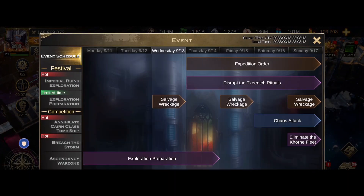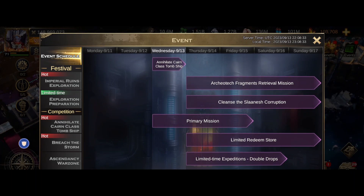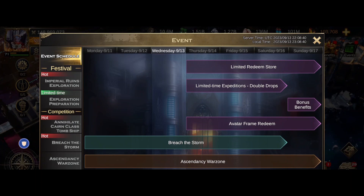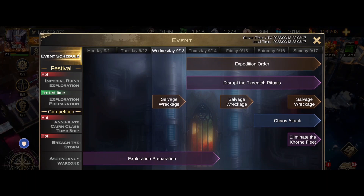Let's look - expedition order: disrupt the Schnetch rituals. Archaeology - cleanse. What is going on?! Limited redeem store, limited expeditions, double drops, avatar frame redeem - I don't know what's going on. There is a lot going on tomorrow. I'm getting off of this right now and getting myself prepared for the clock over, because I want to see what is going on here. Eliminate corn fleet as well - what's going on?! Thank you very much for watching, please remember to like, subscribe, and comment. Bless up.